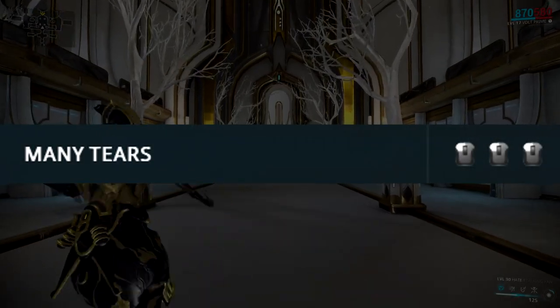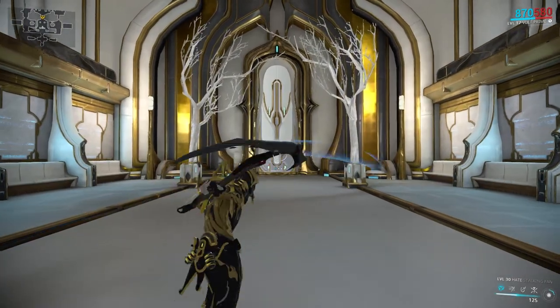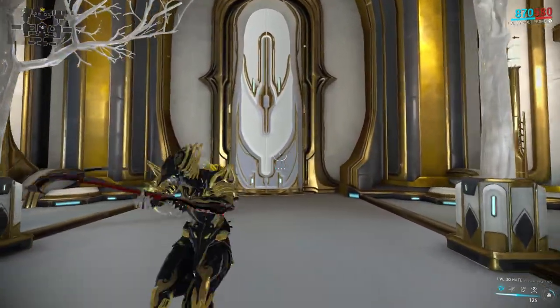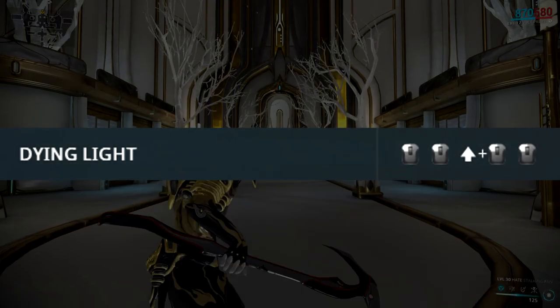The first combo is called Many Tears and this is your standard EEE button mash. This combo starts off with a regular strike, followed by a strike that will proc impact and does 10% extra damage, and it ends with a double strike that also does 10% extra damage.